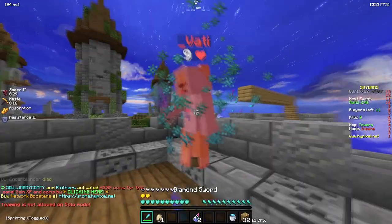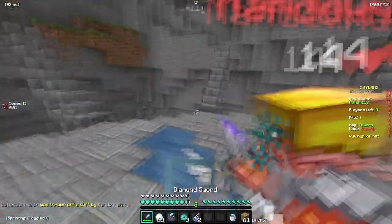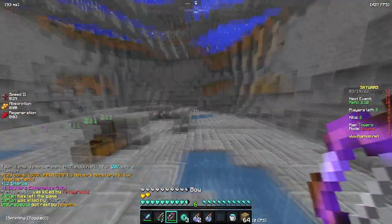Alright, so here we are in another game. This guy has rushed my island for some reason. Let's kill this guy. He had a bow, so here's the bow.